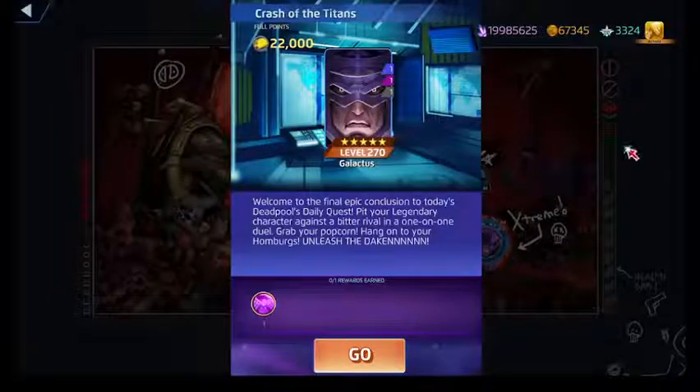Alright gang, we are back, hopefully much more refreshed than from last night's recording. We'll talk about that as the video gets deeper. Got Crash the Titans with Galactus — this one is actually based off the 90s cartoon of the Fantastic Four, where Ghost Rider Danny Ketch gives a Penance Stare to Galactus. That's all you need to know: 90s cartoons were weird.